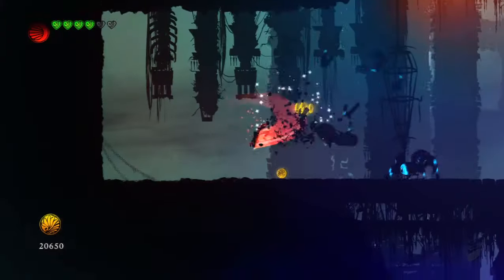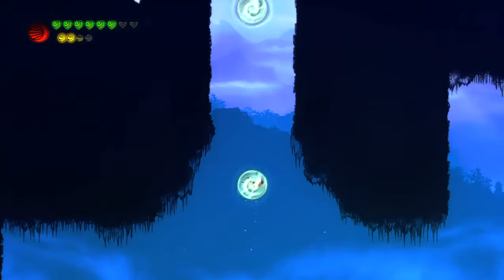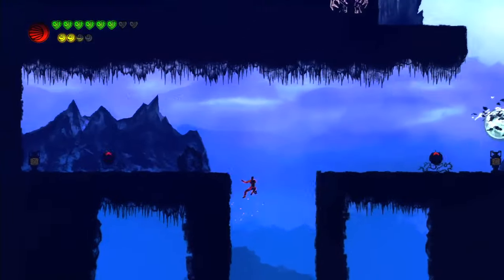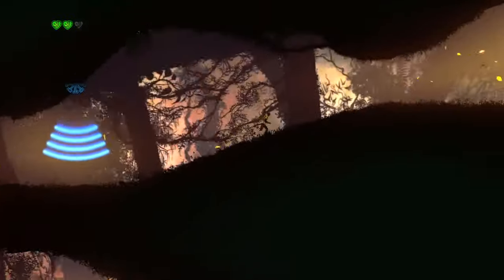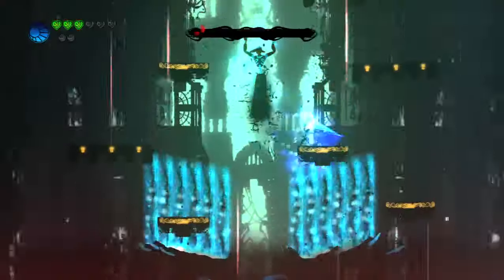Outland is a game none too shy about its influences, exhibiting equal reverence to the Belmont clan's castle-crashing candle-whipping legacy and Treasure's frenzied polarity play Ikaruga. It's an unusual pairing to say the least, but the resulting product is a fun, if a bit fleeting, proof of concept, showing that opposites really do attract in the end.